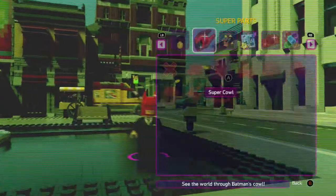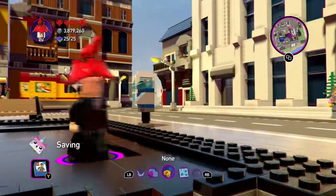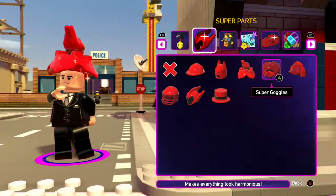Then there's the Super Frog Hat, which allows you to jump high. I'll be showcasing all of these — as you guys can see, I'm jumping high.